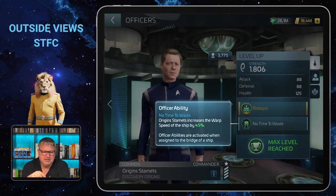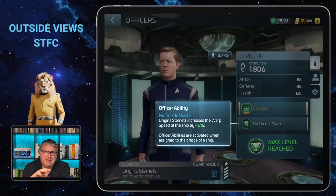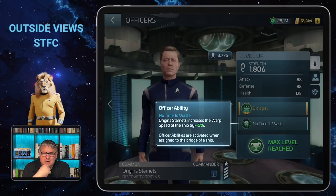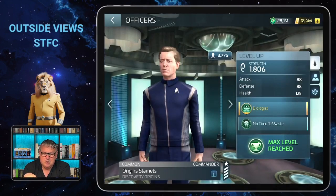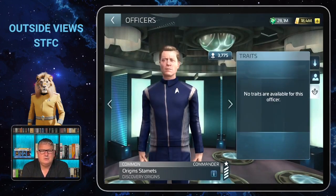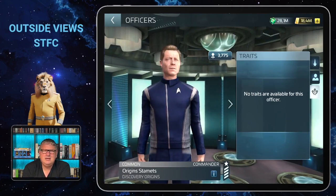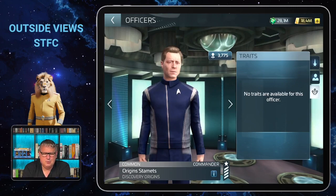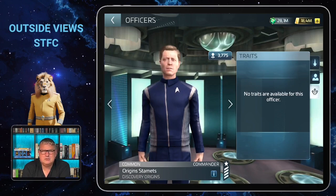Especially in the beginning you'll want someone who helps with your warp speed, so Stamets is a really big asset in the early stages of the game to reduce some of that waiting time while your ships are flying somewhere. He does have the typical common officer disadvantage though — he does not have any waiting traits, so I don't really need him anymore since I have many better officers for specific occasions.